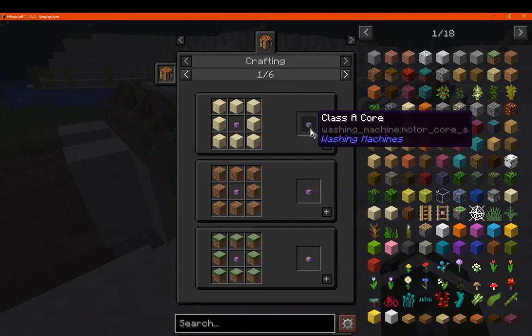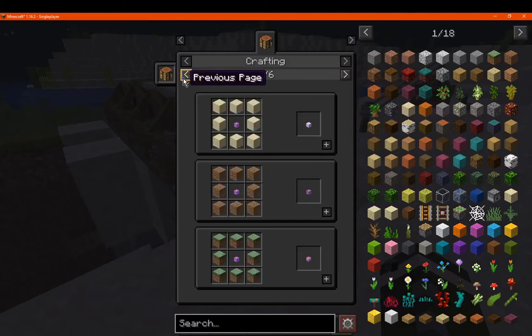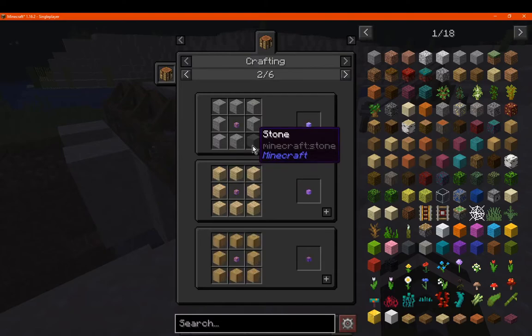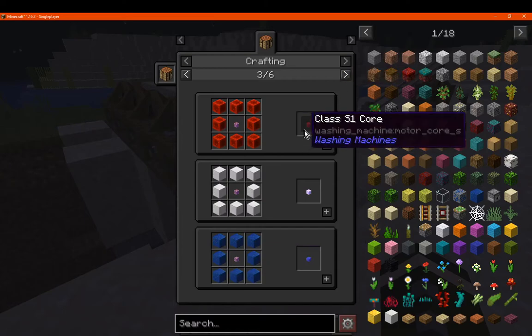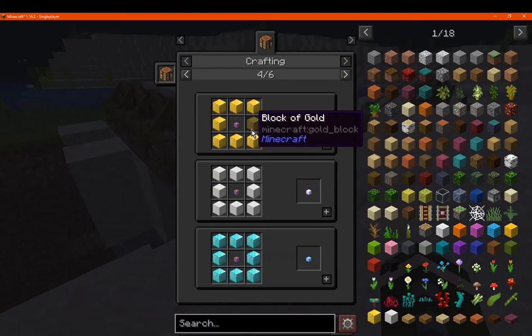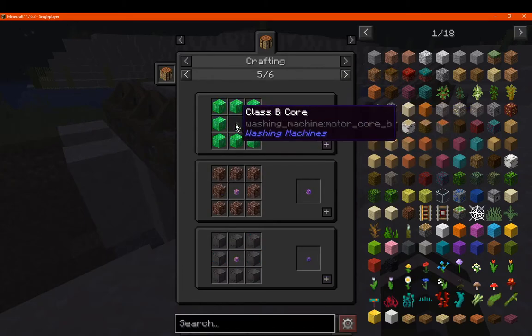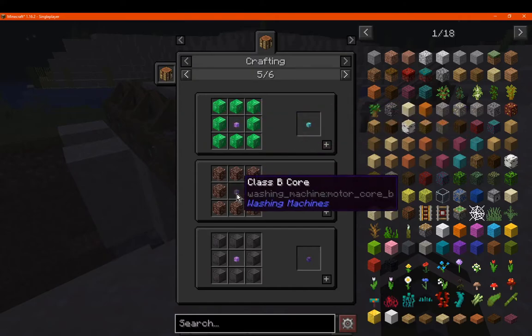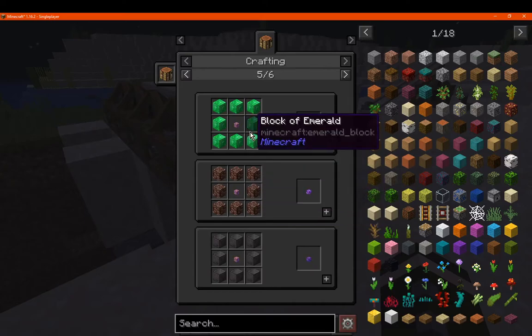There's the recipes for each one with sand, dirt, grass blocks apparently — which is interesting because you need to silk touch those. There's also planks and logs. And the more expensive ones like redstone, iron, lapis, gold, quartz, and emerald. Then I'm assuming an existing tier, specifically B to get X and Y, and then Z.